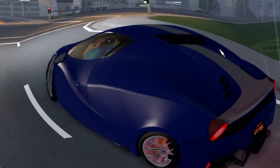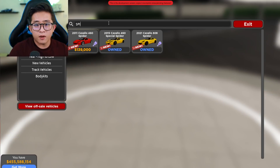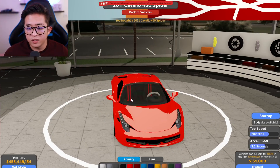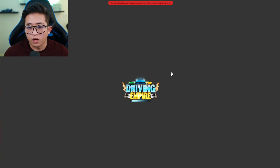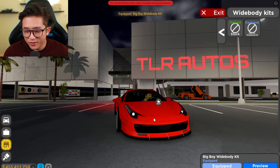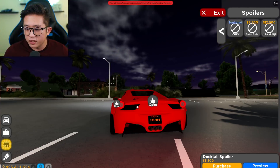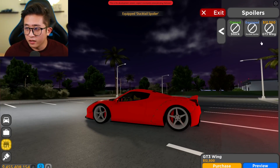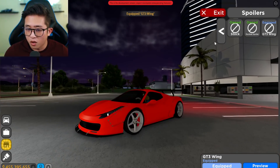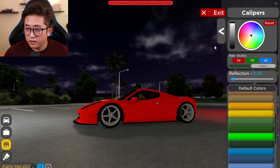Let's buy the other Ferrari Spider — let's type in spider and get the 458. I believe this one has a wide body kit. Yes — wide body kit on the 458, that's sick! Then we have the GT wing, the ducktail spoiler, or the GT3 wing, which is absolutely amazing — kind of looks like a Liberty Walk Ferrari. That's so cool. We can also add calipers.